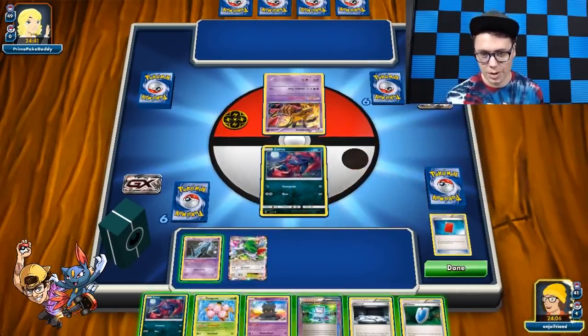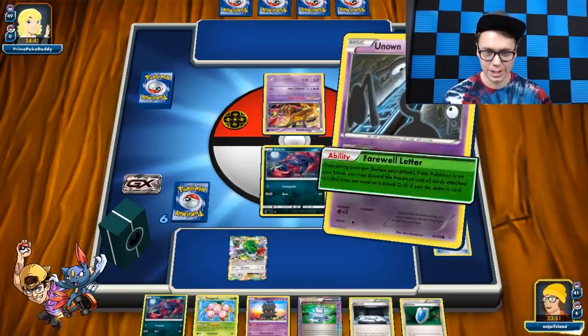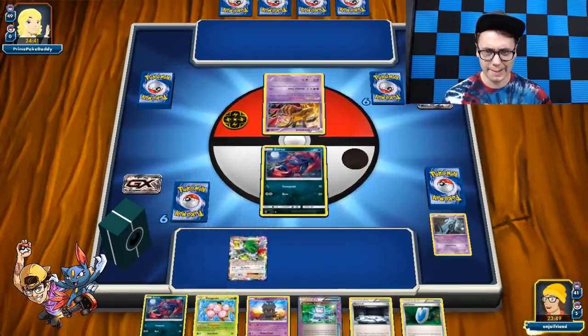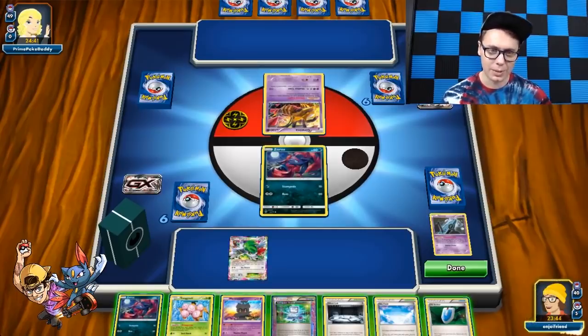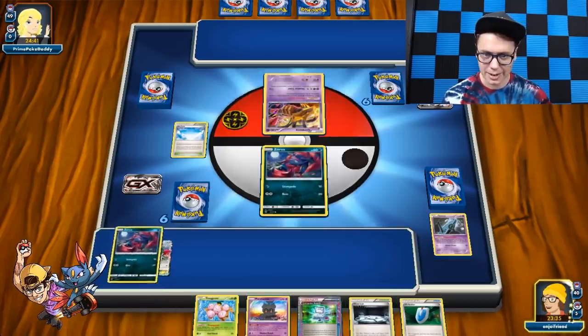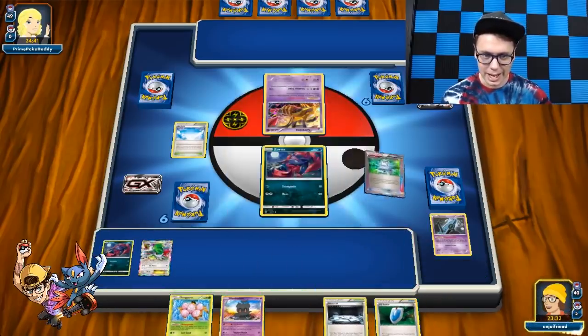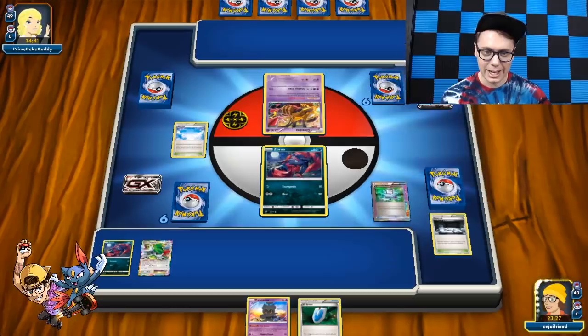We're going to get ourselves a Shaman, keep the Comp Search in hand. We're going to Red Card our opponent and put that Unknown on the Float Stone. Definitely Red Card — definitely shuffle draw four. 100% of the games — wasn't lying. We red card Turn 1 an awful lot. We'll draw to six, see if we can't get a Stadium and a Delinquent. We've got a Stadium, no Delinquent so far. But we've got a Comp Search — we can make it happen.